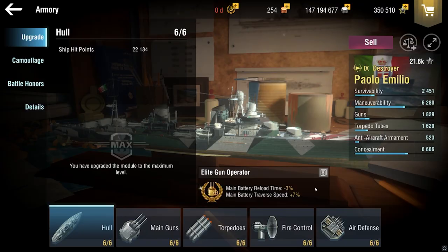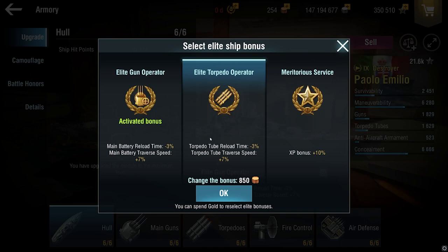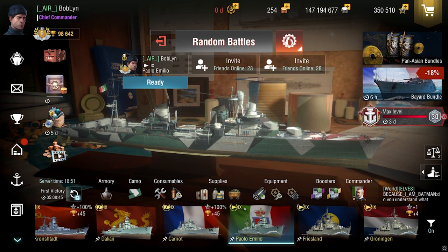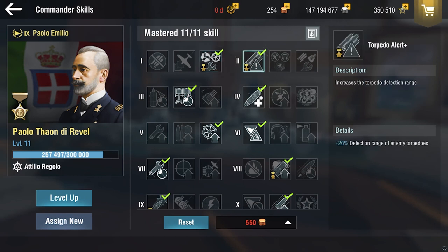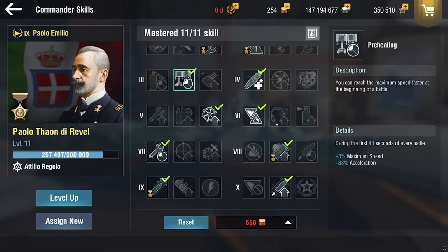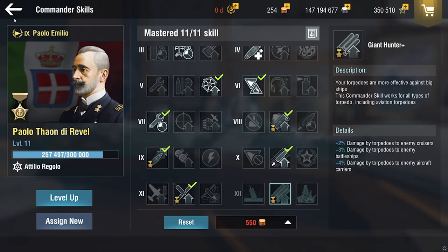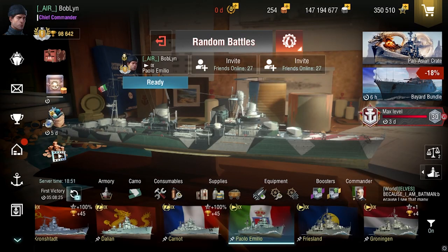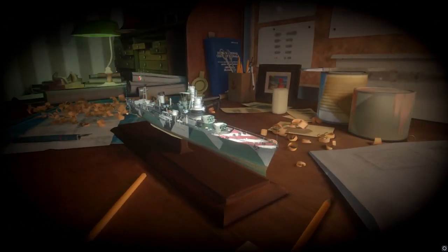Here's my setup on the Paolo. For the elite bonus I went for gun operator, but I would definitely take torpedo operator — like we said, this is a torpedo ship mainly. It can definitely fight DDs, but to be honest the turret traverse doesn't change much. That's my equipment setup — I ran reload and double steering, and we have Paolo Tavondirevel as commander, who is a semi-DD commander. He's pretty good, I really enjoy him — he's really good for the Paolo, I think he's made for it. Anyway, that's been it for this video. I hope you enjoyed. My name has been Pablo, and as always, I am signing out.